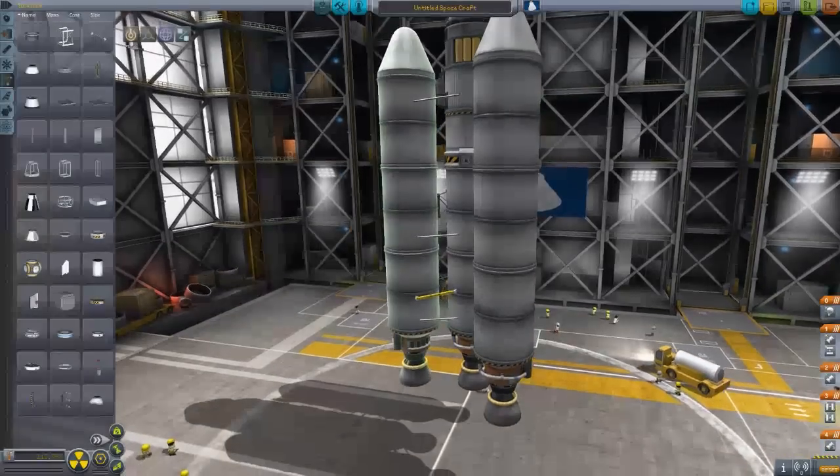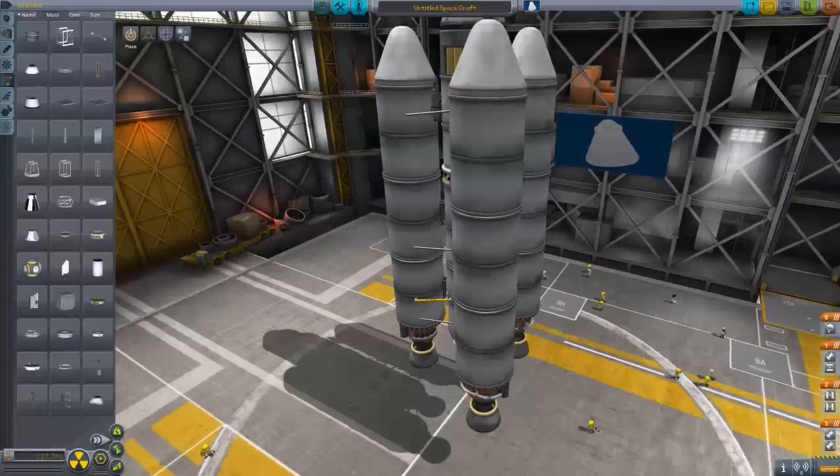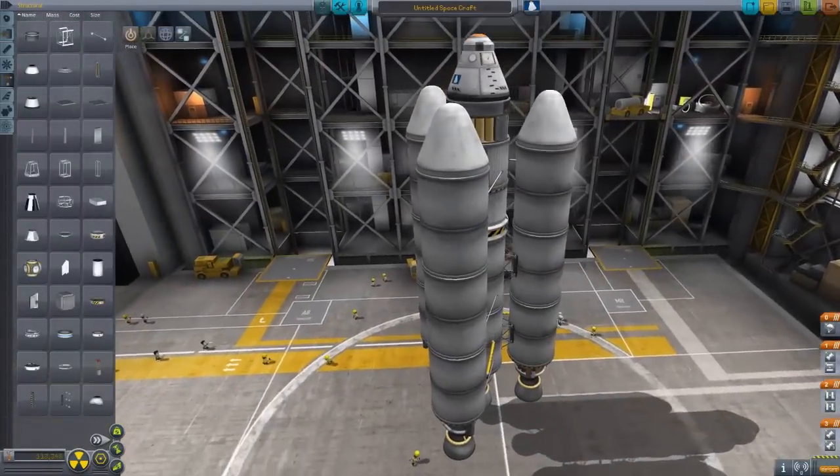Everything is strutted and now we need to design our stages. We got stage one here. These two couplers are going to go off at the same time, but all of these fire at once, so we have to bring this down to stage three. So these all fire at once, then they decouple, and this one will keep firing. Then this decouples and the other one starts firing. And then the parachute is the last thing.